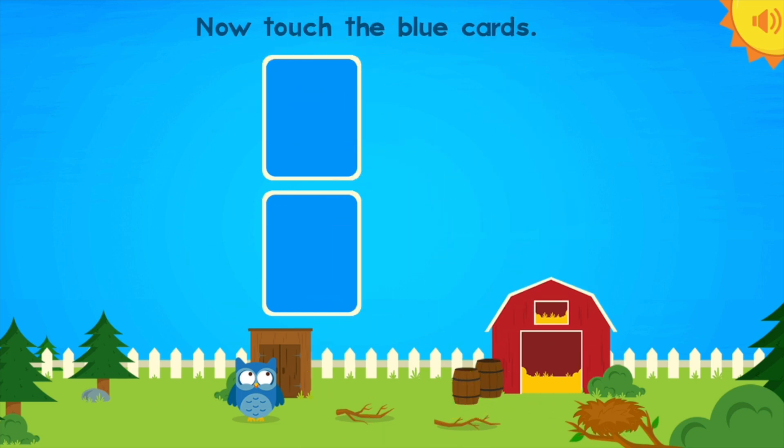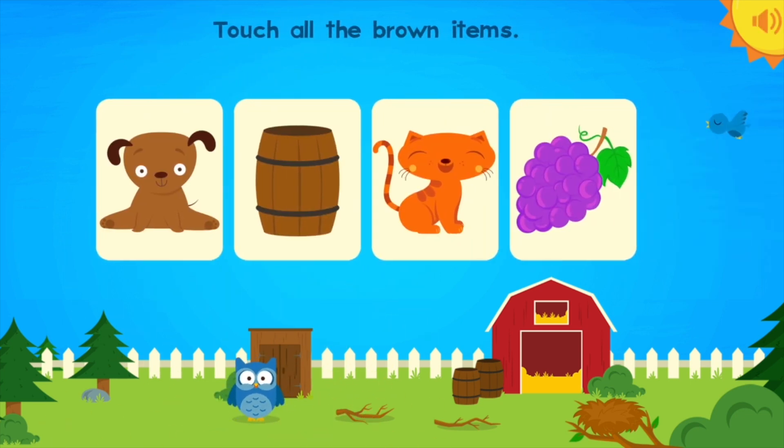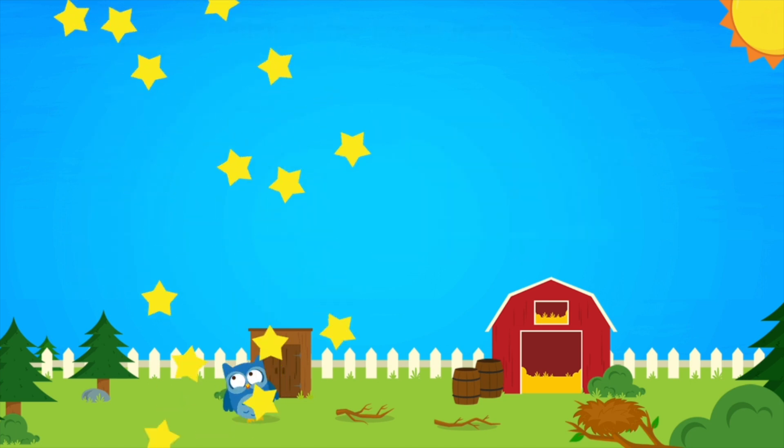Now touch the blue cards! Blue! Blue! Brown! Touch all the brown items! Puppy! Barrel!